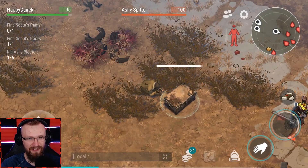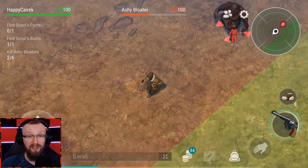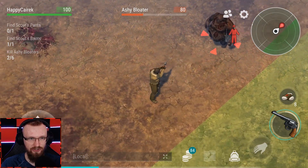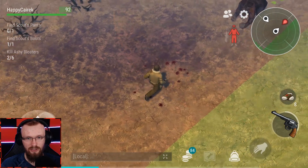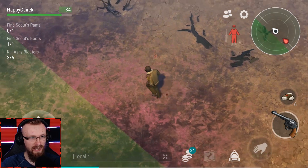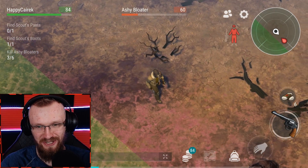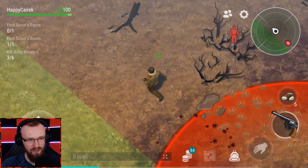We are really close to getting our tactical backpack — only a couple of tasks left. Currently I'm killing my third Ashy Bloater, and it's really not that hard as long as you have guns. You don't even have to waste your armor if you keep the distance. My armor is literally about to break — I have maybe 1-2% durability left. I need to kill this guy as soon as possible, otherwise he's gonna kill me and I'll start losing health.